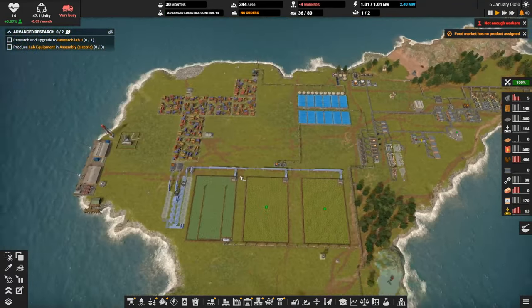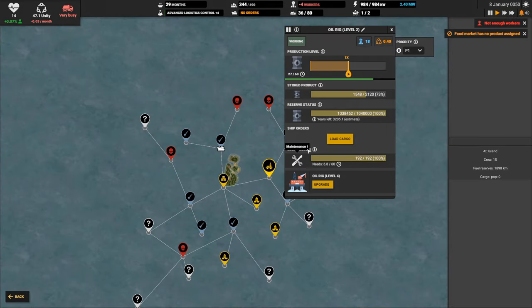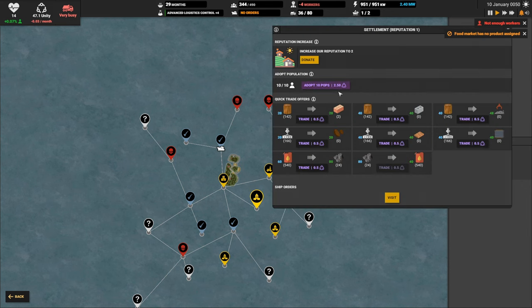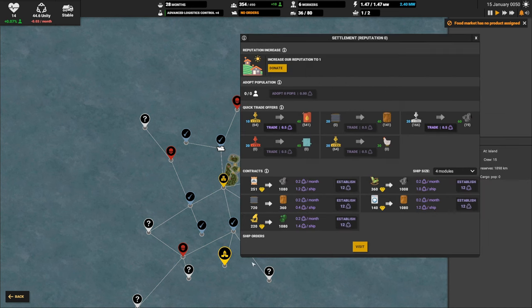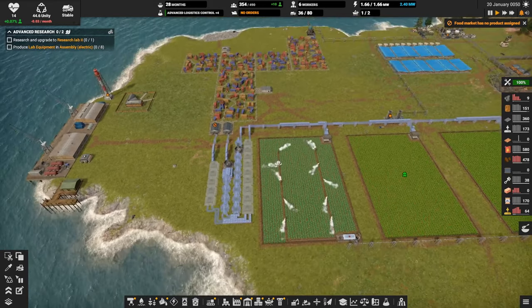Looks like we're actually short on workers — let's adopt. Not from the oil rig — let's adopt from one of these places. Boom, that gets us 10 people. This is going to get us the ability to buy more cargo ships once we get construction part threes, which is a ways down the road. We could donate parts here but we're low on construction parts and we're going to be doing some upgrades.